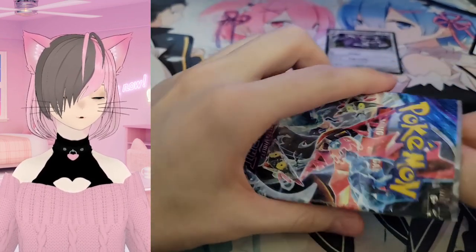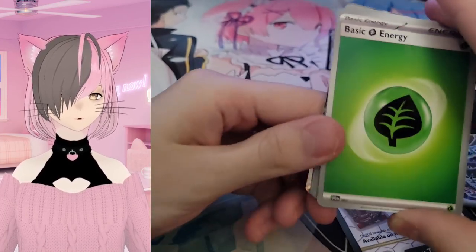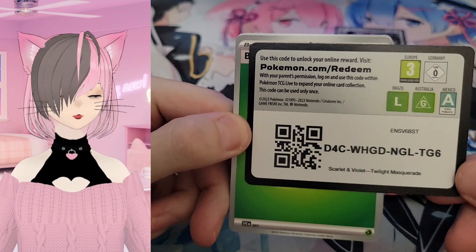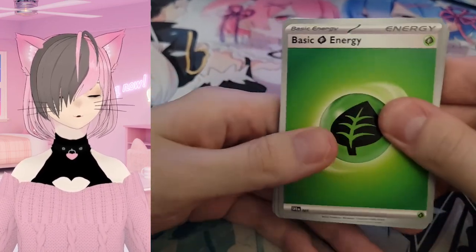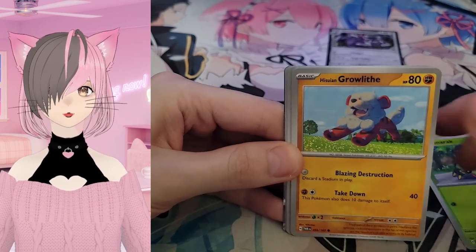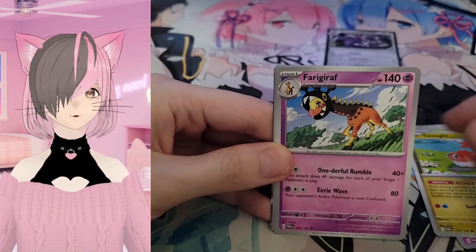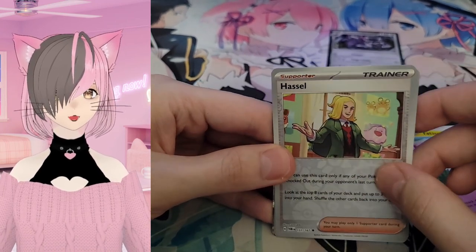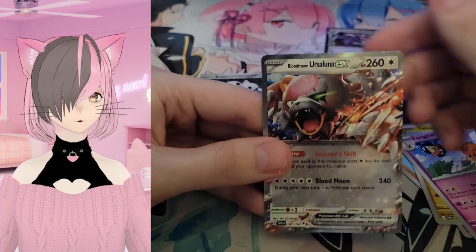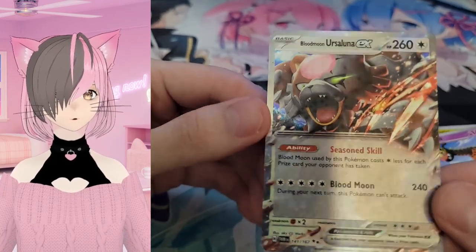Let's see what we get — assuming it's a one-flip type of thing. Okay! Code first, get that out of the way. We've got the Grass Energy, a Timber, a Spinarak, a Growlithe, Ollywag, Clefable, Tatsurugi, Farigraf, a Reverse Holo Trainer, Hazel, into a Reverse Holo Aeron. And we have a Blood Moon Ursaluna EX. Kinda nice — I like those shiny ones.